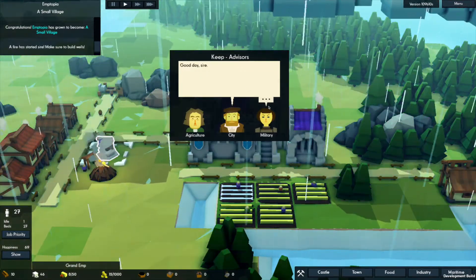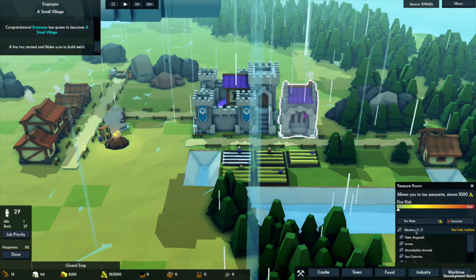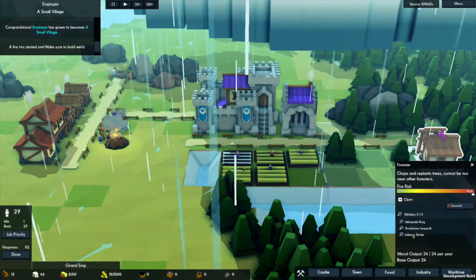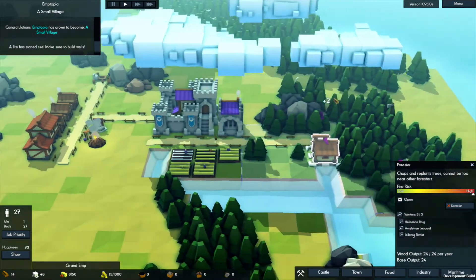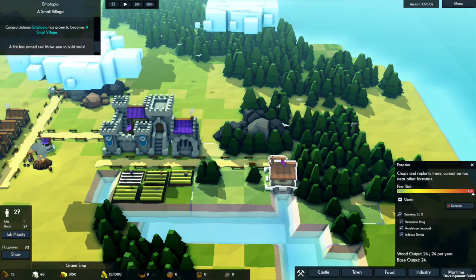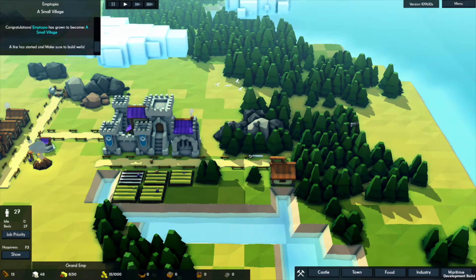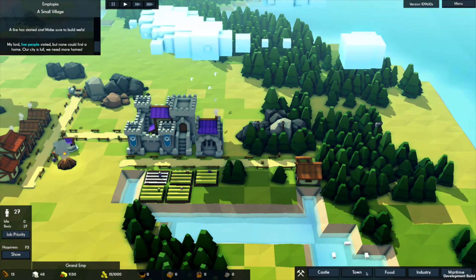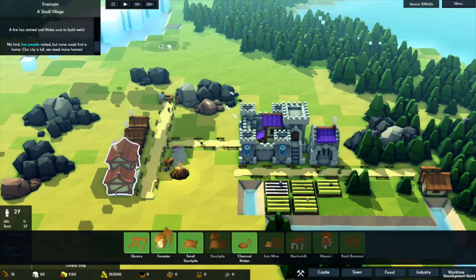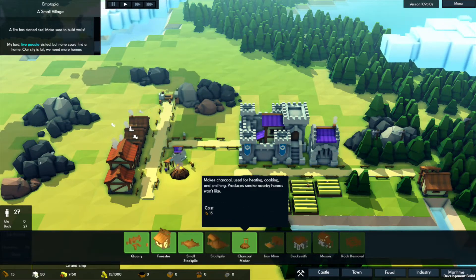Good day, sire! So we know the food stores are running low. Five workers fully staffed, three workers doing wood - 24 per year. We should build another forest. Let's zoom out a little bit. We could chop that stuff, maybe build another forester over there somewhere. We definitely need more wood - we're getting stone really well but we're not doing well on wood, and pretty much need wood for just about everything.